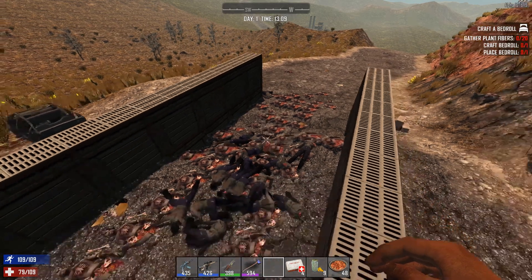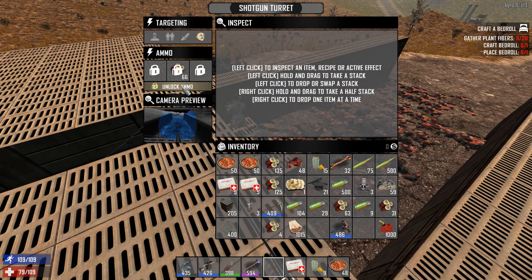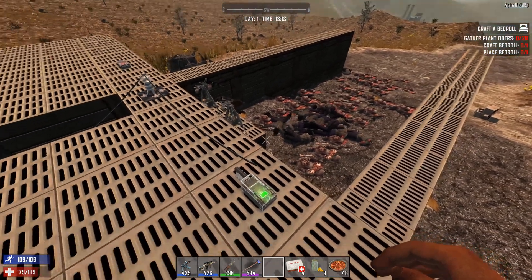Headshot. Let's see how many rounds are left — that's six there. So that's using up 34 rounds on 25 zombies, which is about 1.3 or 1.4 rounds per zombie.